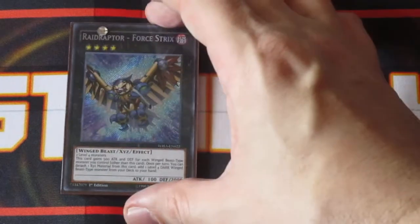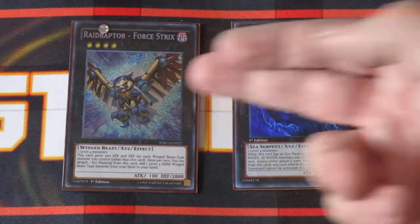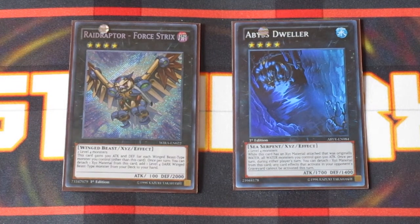For XYZ monsters, we have Raidraptor, Rhapsody in Berserk, and of course Abyss Dweller. Abyss Dweller is pretty self-explanatory with its graveyard-locking effects. Rhapsody — when you detach material, you search your deck for another Blackwing. Another additional search — always worth it.